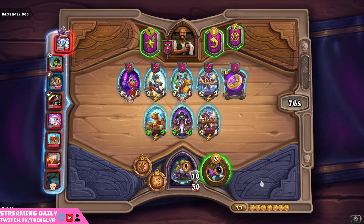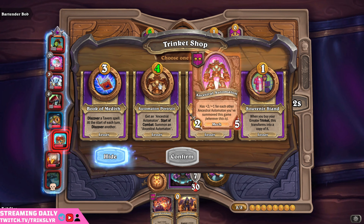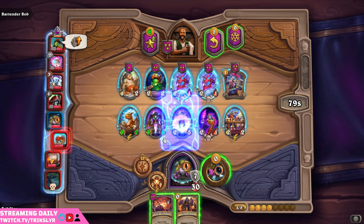We do secure Reborn. Wait a minute — it looks like we might get one triple, and we sure do. Let's see what we get here off of that. That would be nice to have. You may have just heard a Bing in the background — that was my deadlocked video finishing, nothing on your PC itself. Give Ancestral Automaton — start of combat, summon Ancestral Automaton. Those can be pretty helpful, a little expensive but it does do well. Let's go ahead and pick that up.